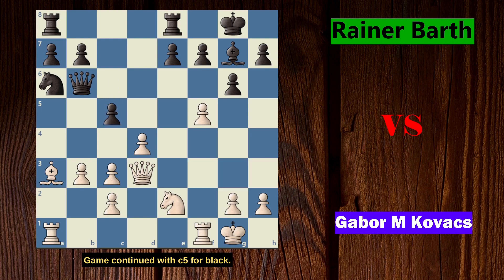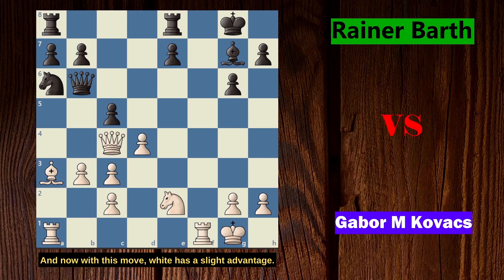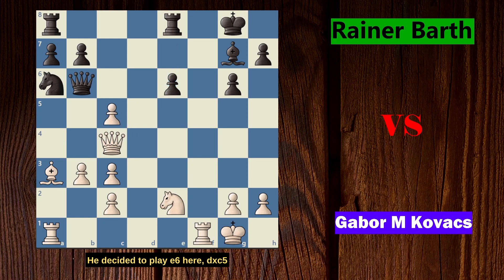Game continued with c5 for black, wanting to counter-strike in the center as well. Game continued with f takes on g6 and f takes on g6, then Qc4 check for white. With this move white has a slight advantage and black is forced to defend. He decided to play e6. D takes on c5, and now the queen is attacked so black has to move it — he plays Qc6.